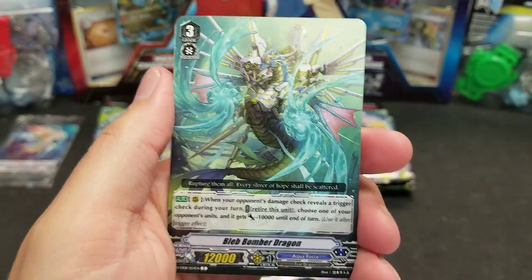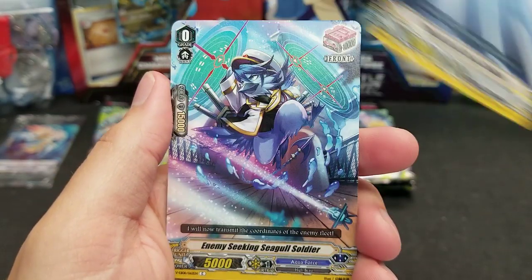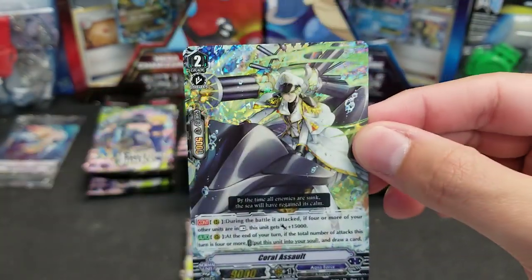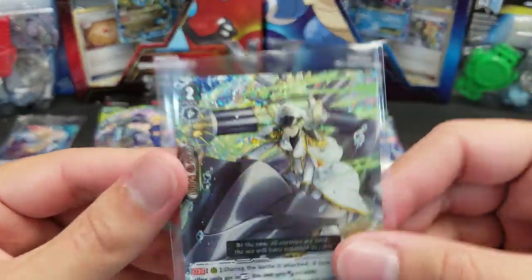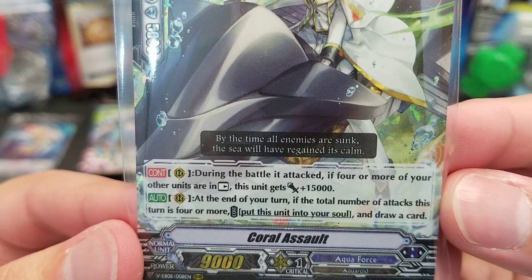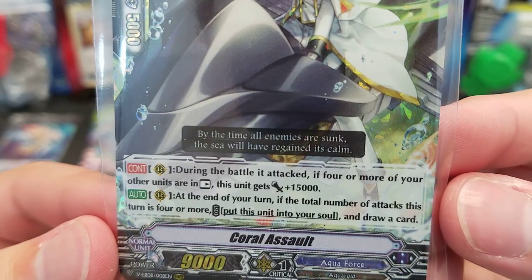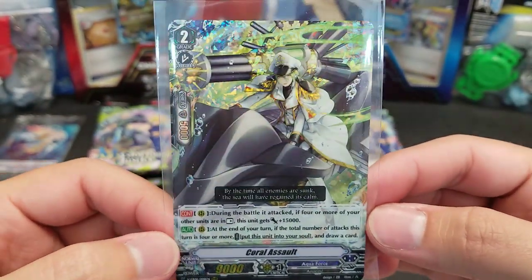Lightning Saucer, Bleb Bomber Dragon, Little Hero Dracokid, Dimensional Robo Die Battles, Enemy Seeking Seagull Soldier, Dolph the Ghostie — ooh, there's a new Ghostie! And Coral Assault is our first triple rare for Aquaforce. Grade 2, 5k shield, 9k power. During the battle of the attack, if four or more of your other units are in tap position, this unit gets plus 15,000 power. At the end of your turn, if the total number of attacks this turn is four or more, put this unit into your soul and draw a card.